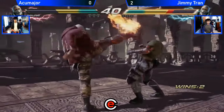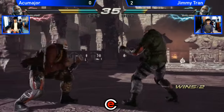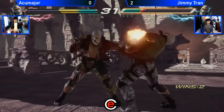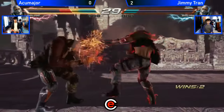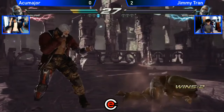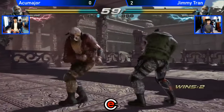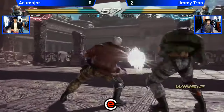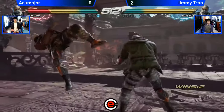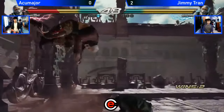So going for 2-1. Akiramaja taking a small lead. Nice interrupt. So it seems like a lot of times if Accumager gets the momentum pretty quickly, he does pretty well for the rest of the match. But if Jimmy gets an opportunity to open up a match, then Jimmy does pretty well.